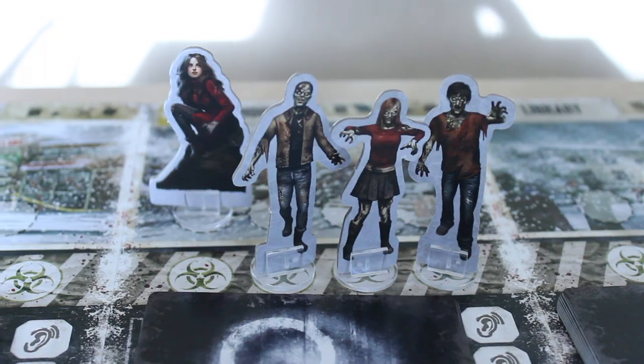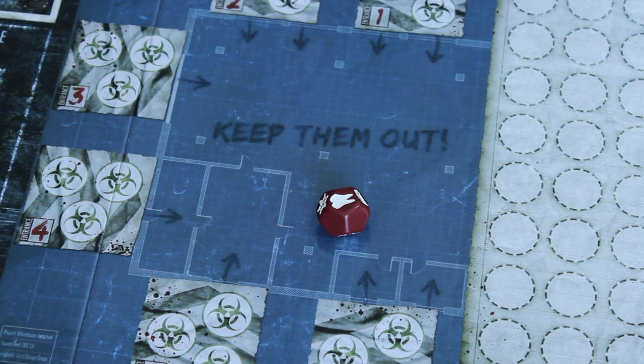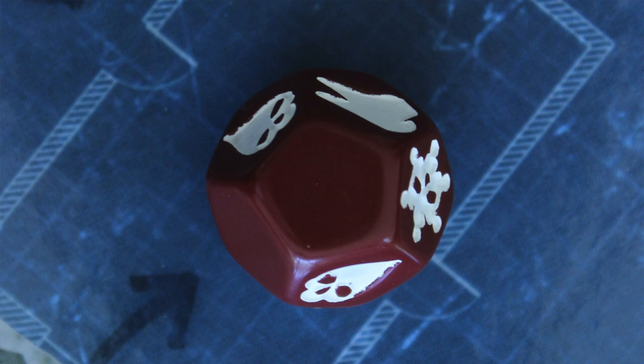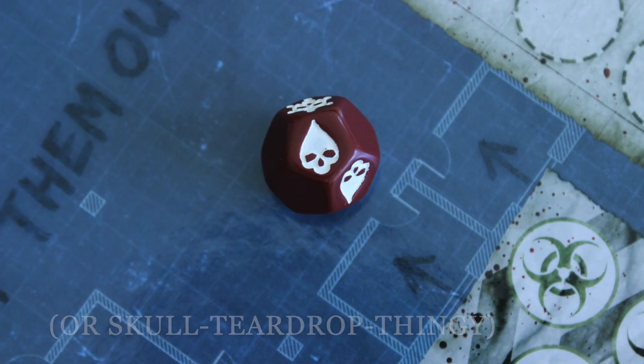One more thing I want to say about the gameplay is the dreaded exposure die. Pretty much any time you go to another location or you fight a zombie, you have to roll the exposure die for your survivor. The exposure die has four different outcomes on its sides — you could roll a blank, which is the best case scenario, or you could roll a skull.